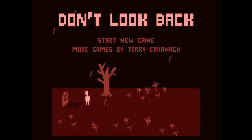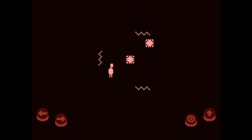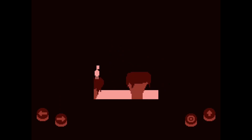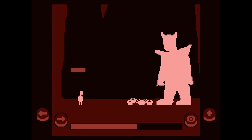In Don't Look Back you play a nameless protagonist who journeys to the underworld in a story similar to Orpheus. It's a very cool pixel art game, like something you'd see on the old Atari games. As you progress, the controls are very simple — all you do is walk, jump, or shoot. And you have to encounter enemies and even boss fights as you journey down further and further.